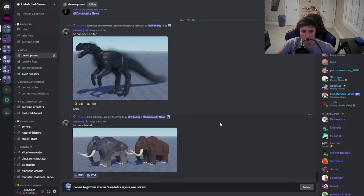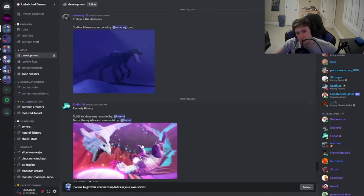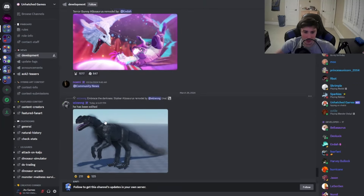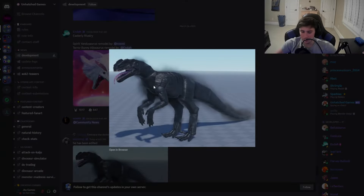Anyway, the Terror Bunny Allosaurus and the Spirit Yondu Saurus look so cool in their remodels. Then we have the new Stalker Allo remodel — it doesn't look a lot different, but it has this dark aura which is freaking dope. It has no eyes on it, so it kind of looks like a creature from Stranger Things. It has so many teeth, a big tongue, and a long tail — it just looks sick.